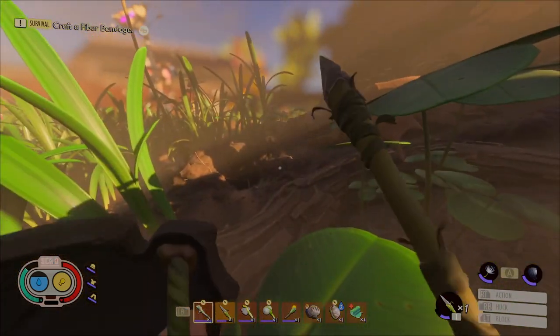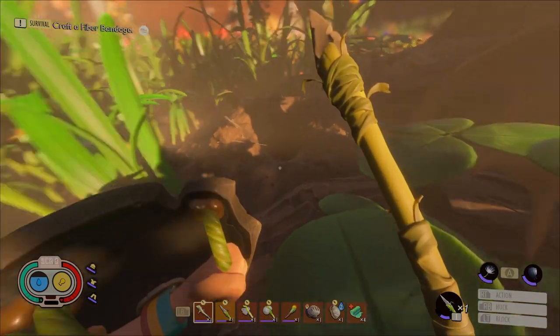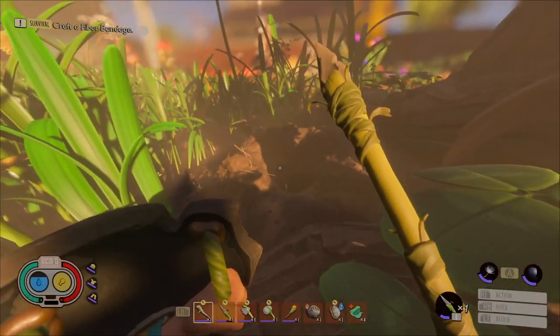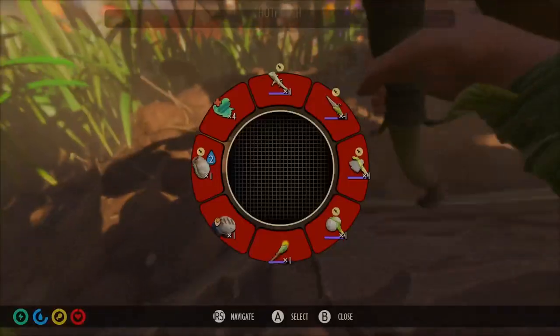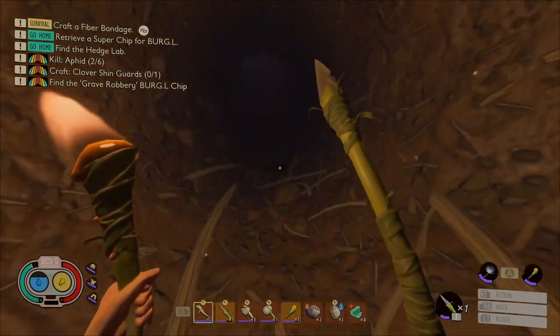If I would have gotten here a moment earlier, I would have been face to face with her — and that could have been bad. We are at the old ant hill to take down the three soldier ants that are in there. It's right by the oak tree highlighted on the map. I want to have a full set of red ant armor before we go to the red ant hill.